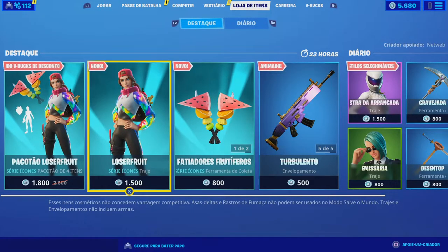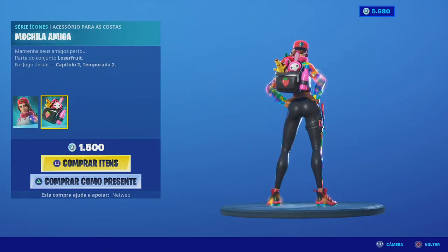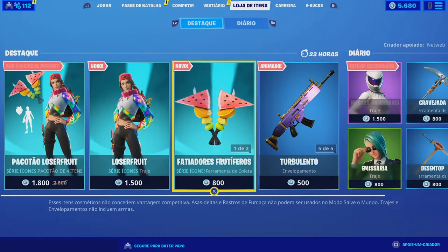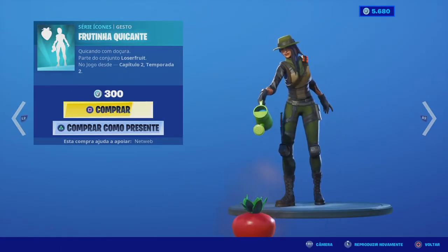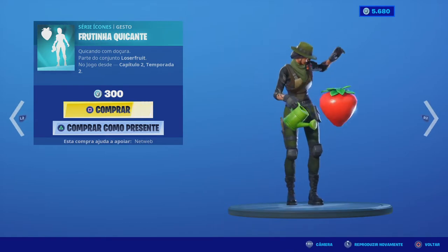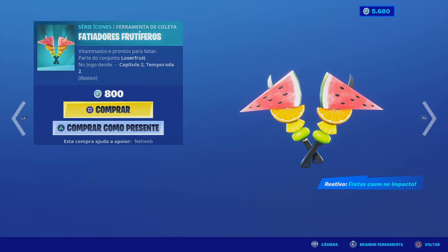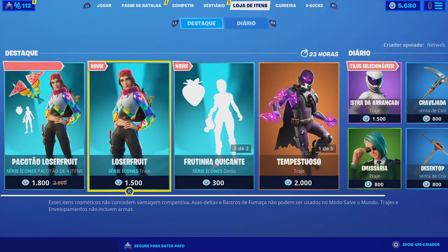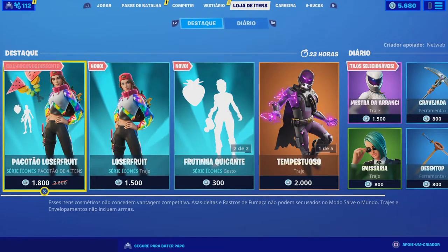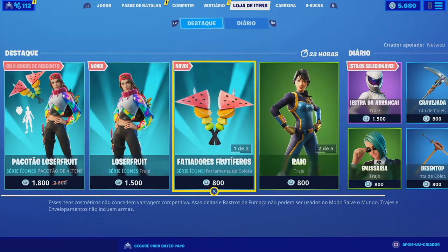Temos também a Luzafruit skin só com a mochila por 1500 V-Bucks — acho que está acessível e dá para comprar como presente. Temos também os Fatiadores Frutíferos e o emote sozinhos — o emote é super fofo com o morango. Portanto, temos estes itens do pack dela separadamente, e também um conjunto por 1800 V-Bucks. Se comprarem por exemplo um destes — a skin, a picareta ou o emote — vão ter um desconto automático para comprar o resto do set.